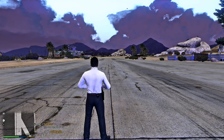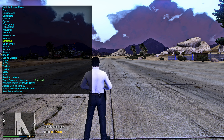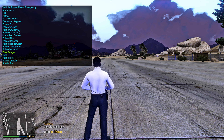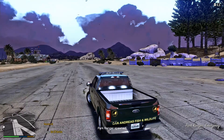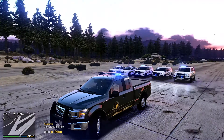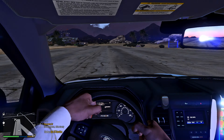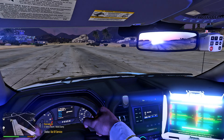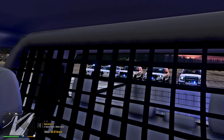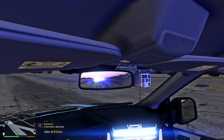Go to Simple Trainer > Vehicle Spawning, and this time go up to Emergency and scroll down to Park Ranger. Stage 1 — very nice — Stage 2, and Stage 3. Let's have a look inside: hands are on the wheel, very impressed with this pack. Nice computer system, a partition in the back, and check out that radar on the windshield — that is amazing.